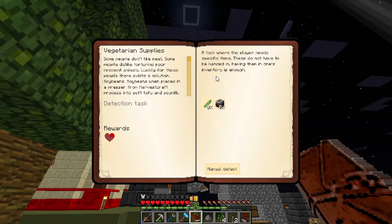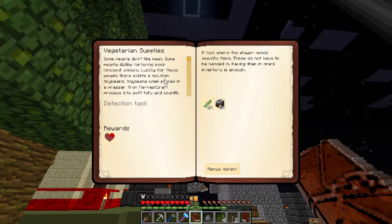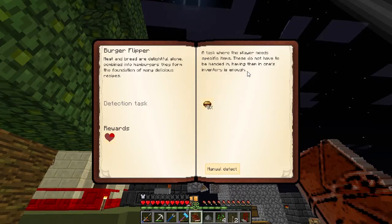Soybeans - oh that's how you make tofu. Soybeans are gonna be a little hard to get, but we'll do that later. My mic is slightly off balance - it doesn't know what to do. Oh, a burger sounds good! How do we make a hamburger?